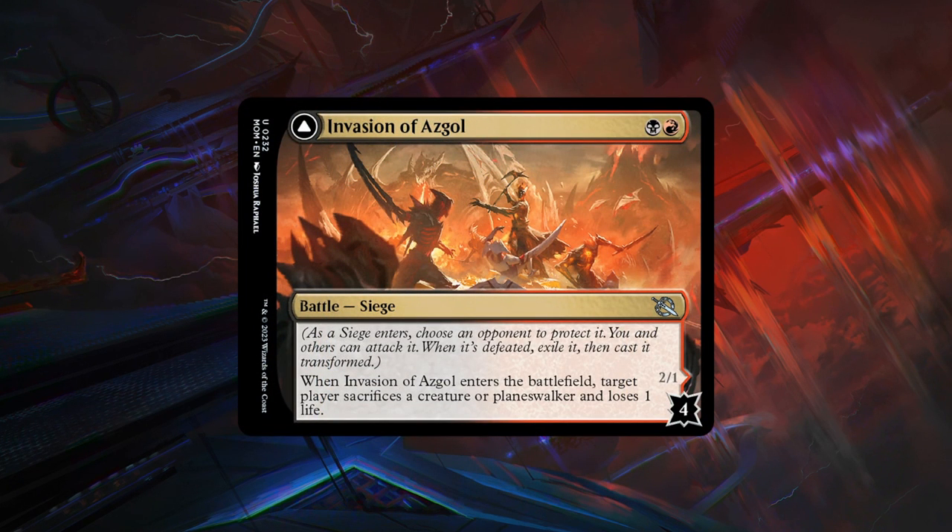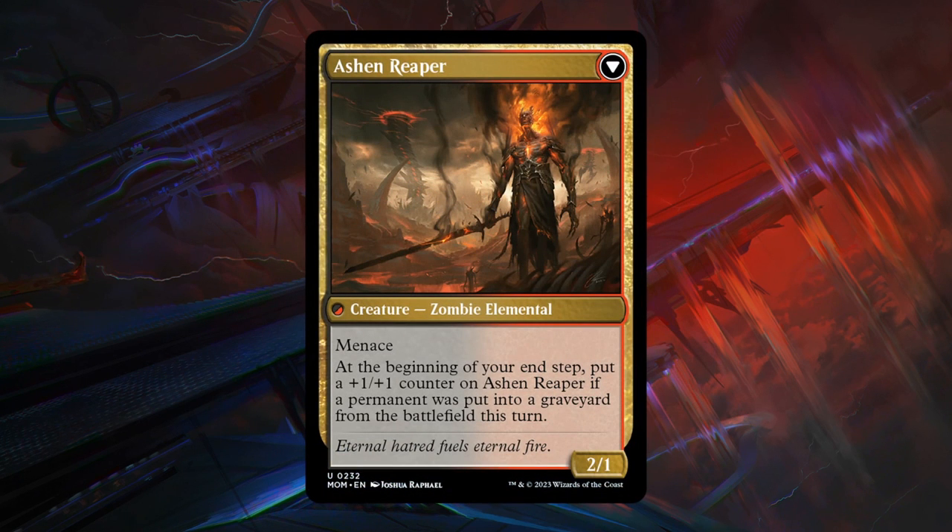Moving on to black-red, starting with Invasion of Asgol — a 2-mana battle at uncommon with 4 defense counters. When it enters, target player sacrifices a creature or planeswalker and loses 1 life. Edict effects aren't amazing in limited since the opponent often sacrifices a smaller creature. The backside is Ashen Reaper, a 2/1 with menace — at the beginning of your end step, put a +1/+1 counter on it if a permanent was put into a graveyard from the battlefield this turn. That only happens in your end step so it won't pick up tons of counters unless you're actively sacrificing, which is what red-black is about. Still not hugely convinced — C grade.